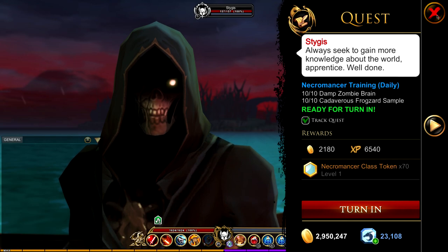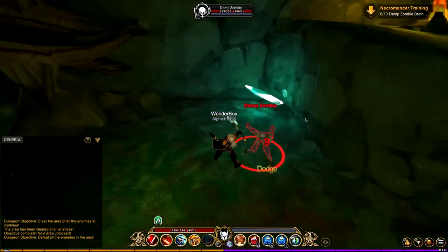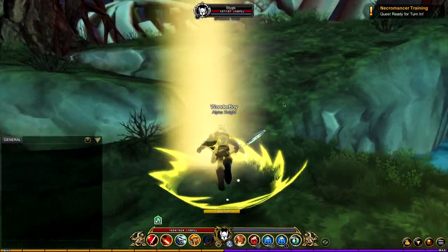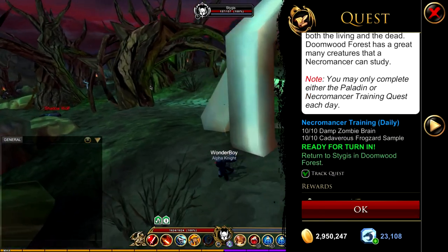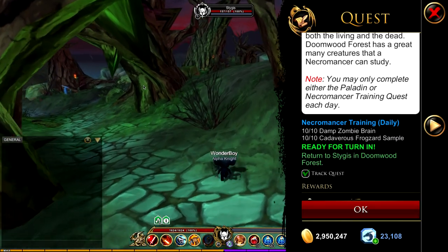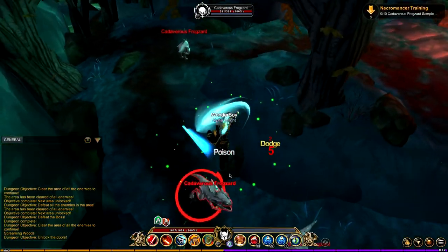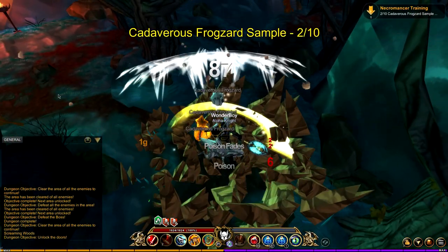The 10 damp zombies are found in the Caverns of Unrest — I'll show a bit of me killing one. The frog zords you need to kill for this quest can be found in the Screaming Woods, which is down in this area over here.